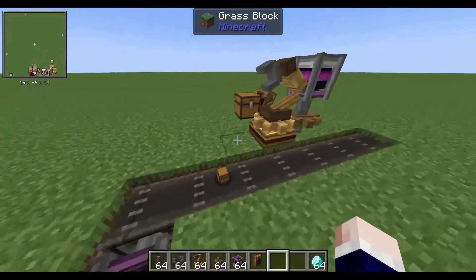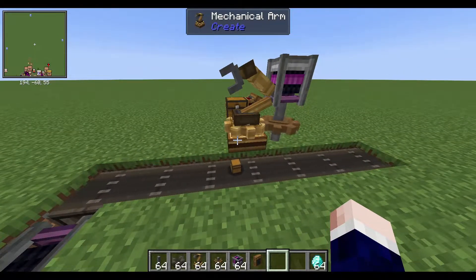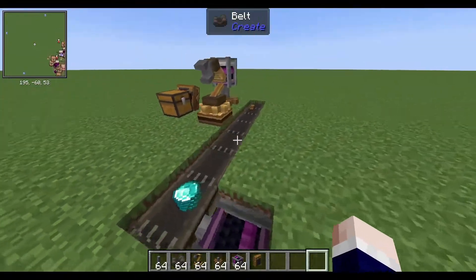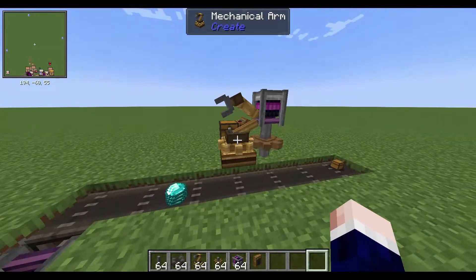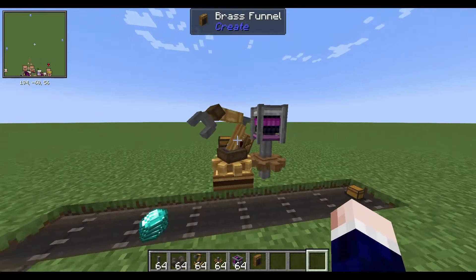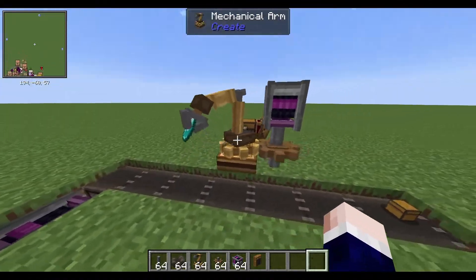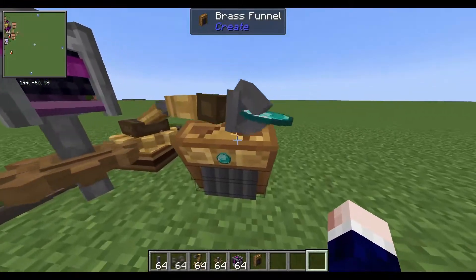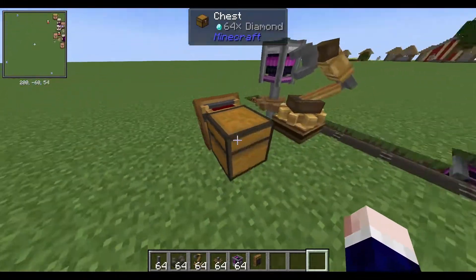If I just drop the chest, see it won't pick it up. But if I drop these diamonds, the mechanical arm will find it, pick it up, and put it in the chest. This mechanic is good because it's gonna make some really cool builds and stuff.